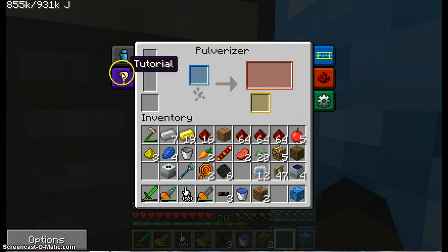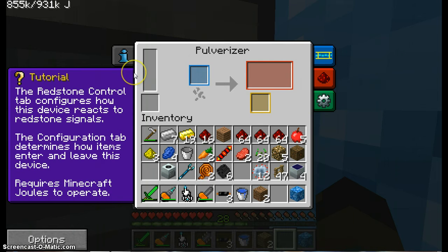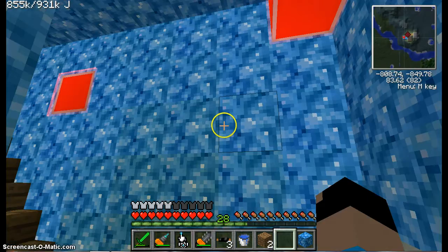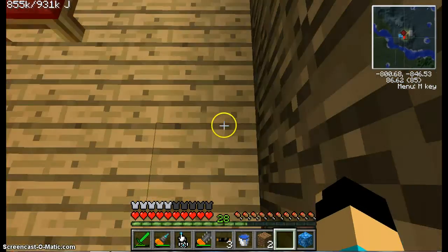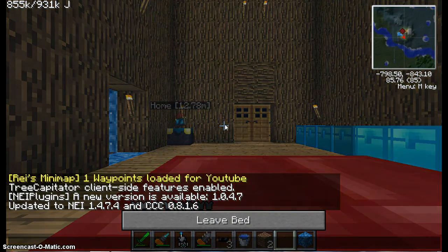I'll be right back — I just have to do something. I found that I need butter power pipes to do that. But first let's go ahead and escape, because I'm going to be doing work outside. So, I just wasted a diamond for nothing.